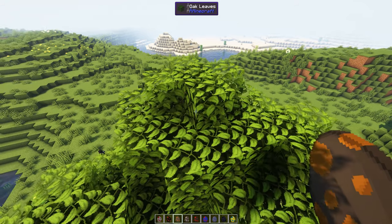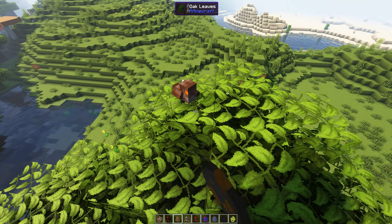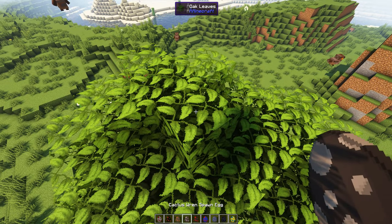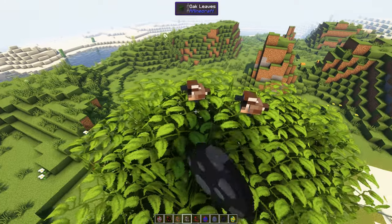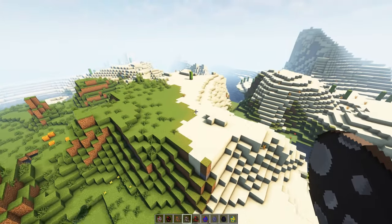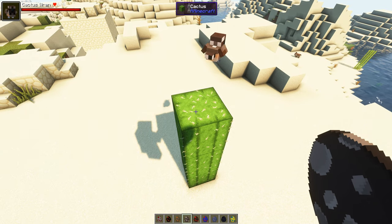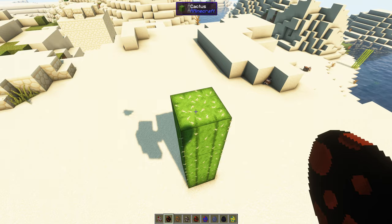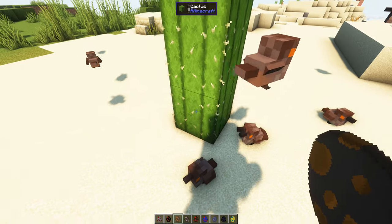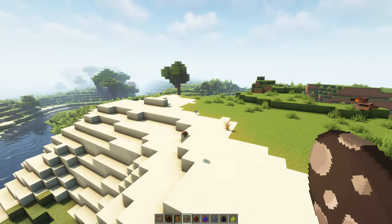Next up we have a curved-billed thrasher, and you can hear the noise — it is different. A cactus wren! I wonder, does that mean it will go on a cactus without dying? Let's test! So will these die? No, the birds don't die on the cactus — they don't take a hit, even placed next to it. Which I like. That's pretty good.